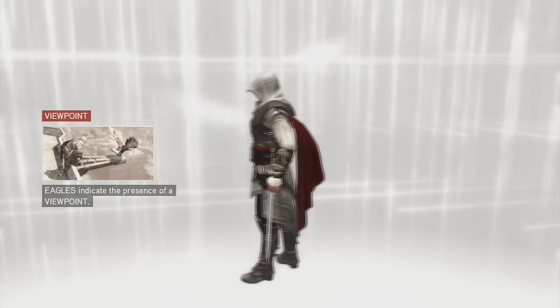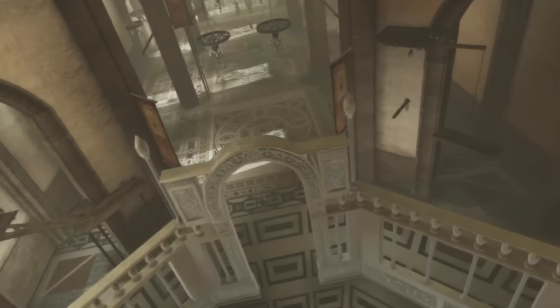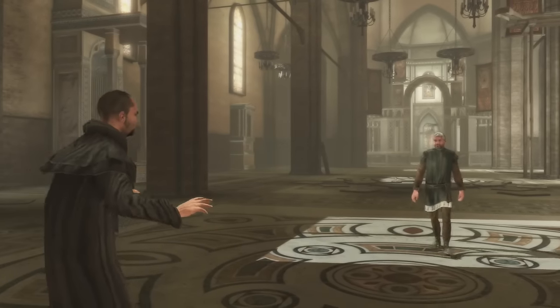It's all about trying to make the least amount of mistakes as you possibly can whilst getting to look inside a beautiful historical building such as the Duomo - seeing how it looks now on next gen, which is more or less the same, just slightly prettier.